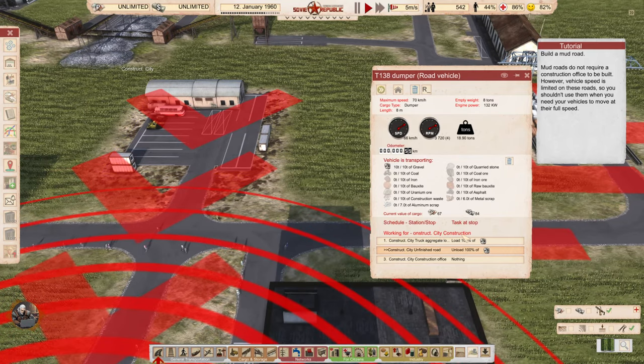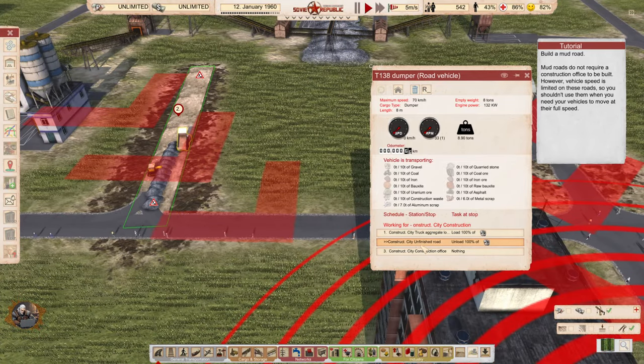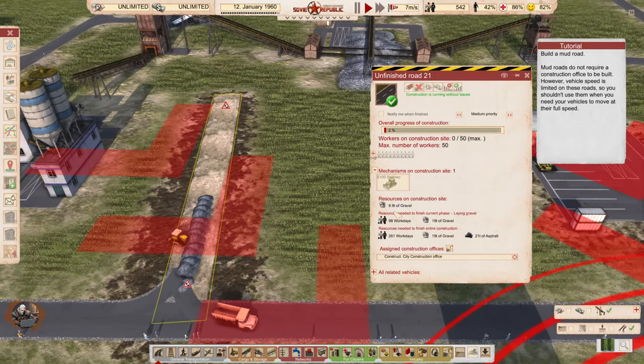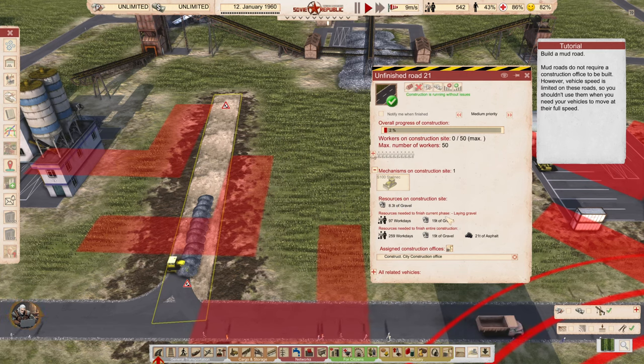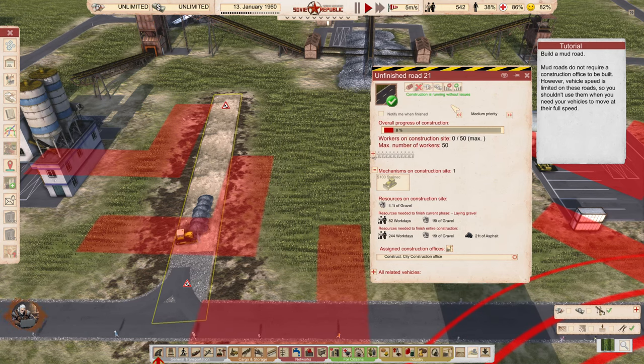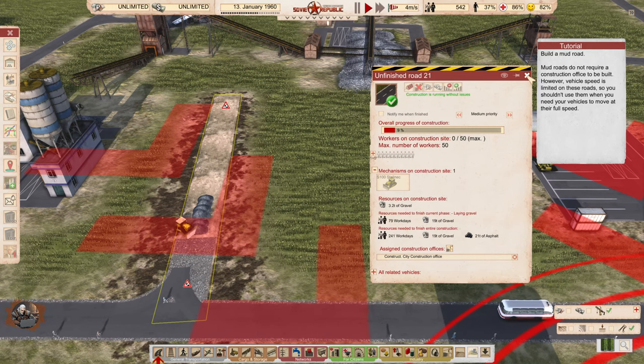This vehicle is working for the construction office. You can see its steps: load, unload, then return. We currently have 8 progress points. Resources needed for the current phase are 95 workdays and 19 tons of gravel. Here you can see the current phase versus the full construction requirements, which construction office is assigned, all related vehicles, priorities, and notifications when construction finishes. It gives you all the information you need to micromanage everything.